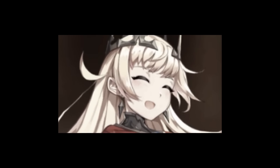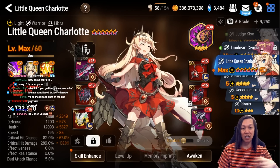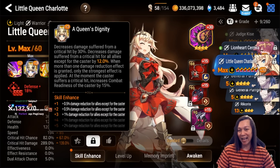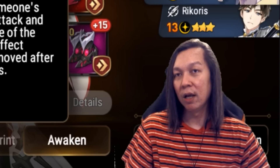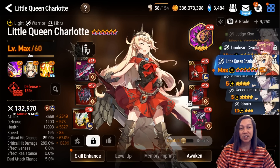Next we have Little Queen Charlotte — I don't use her anymore because most of the time I ban A.Ravi. There are many ways to build LQC: a lot of people go 20,000 HP zero speed because LQC has innate turn cycling whenever someone tries to attack her and she gains combat readiness. Hell Cutter is definitely best in slot for her.